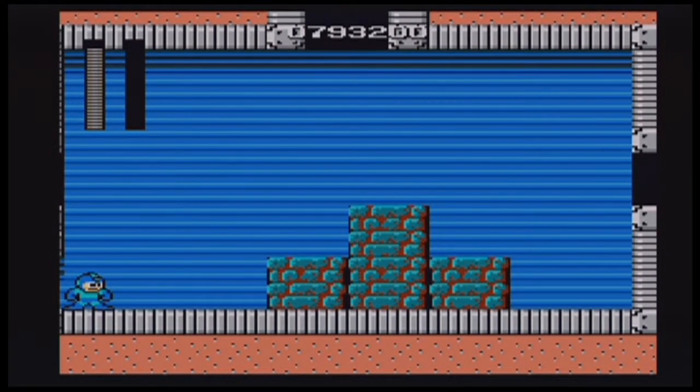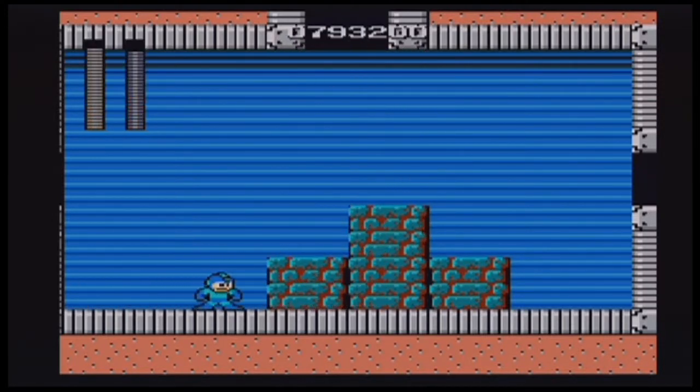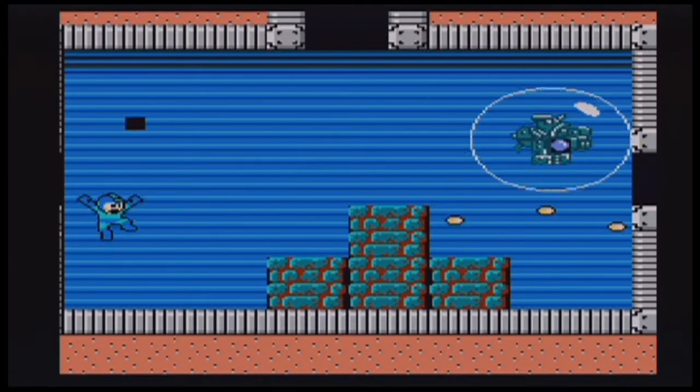I don't know this boss's name but I might as well describe how he works. Basically when you fight this guy, he's a giant bubble. He's actually multiple giant bubbles and he gets faster every time you destroy a bubble.